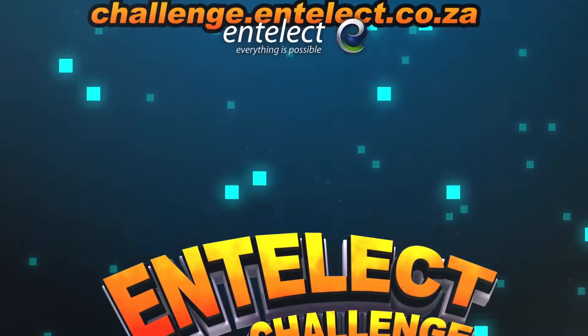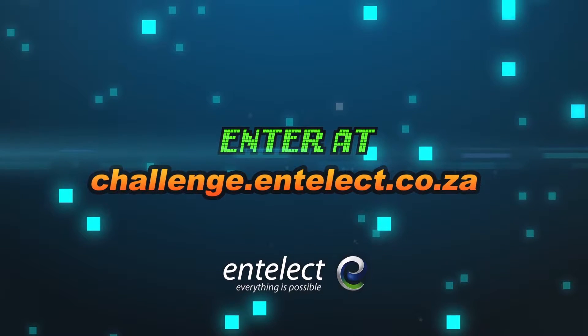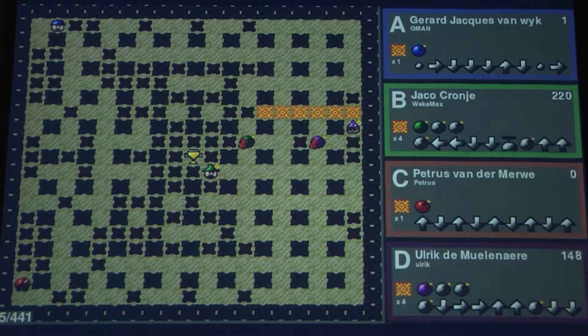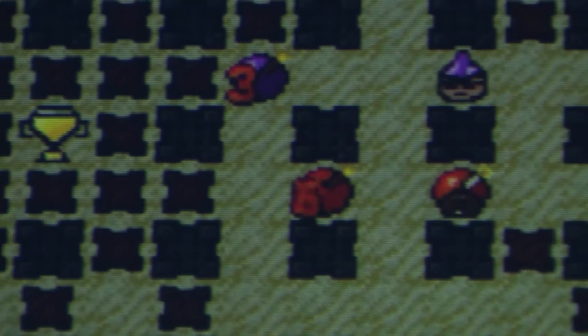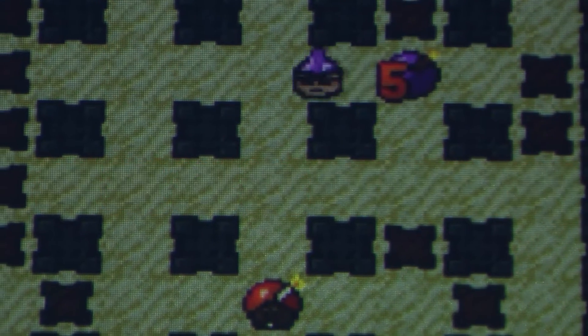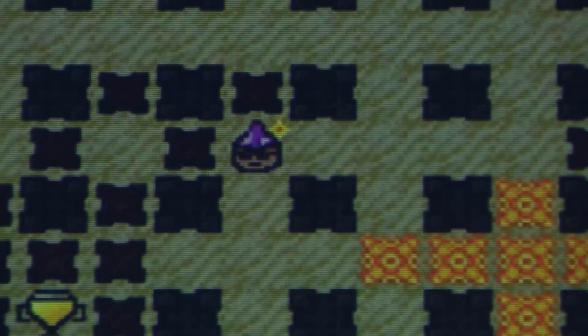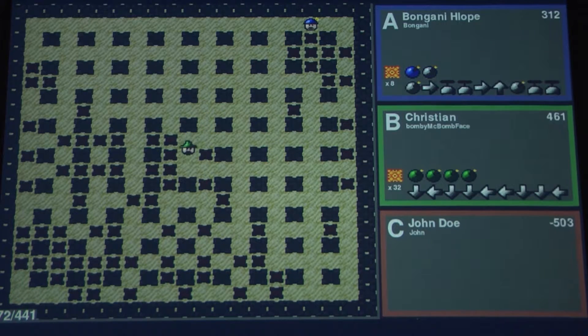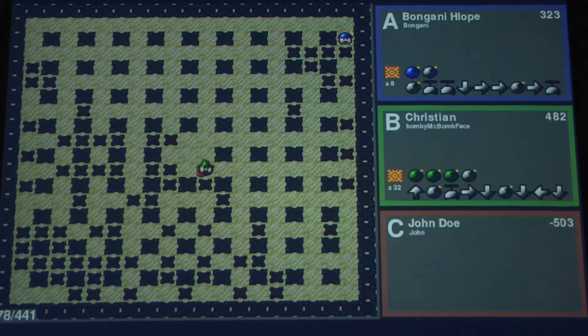For the average Joe to enter, they would go to the challenge.intellect.co.za website. From there they would get basic instructions for their bots and links to the GitHub page, where they will find the sample bots and the reference bots. They can then start their bot from scratch or use the reference bot as a nice foundation that already has some logic and improve upon that. After your bot is complete, when the player portal opens, you would register, submit your bot, it would run on the tournament server and confirm whether your bot can be used for the challenge.